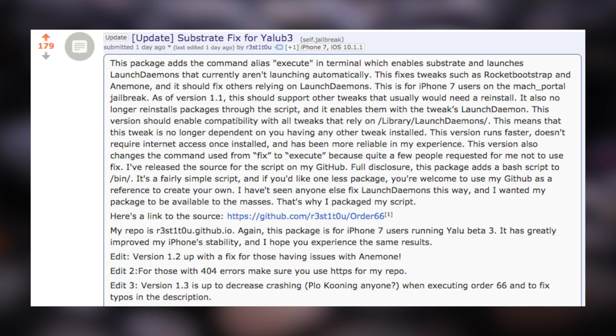Let's talk about the new substrate fix for the mock portal jailbreak for the iPhone 7s. A developer released what seems to be a real solution to the substrate issue, and many users have reported their iPhone 7 and 7 Plus are a lot more stable with this fix. This package does not edit any files, so it should be safe and adds stability on iOS 10 through 10.1.1 running the mock portal jailbreak. Full instructions and the repo are in the description. If installing, also remove any other substrate fix you may have installed. Note that the backboard issue still hasn't been fixed, so continue using Cydia Respring Fix for now.